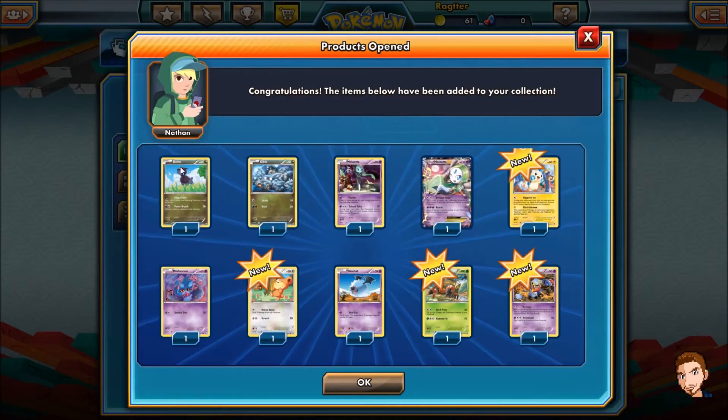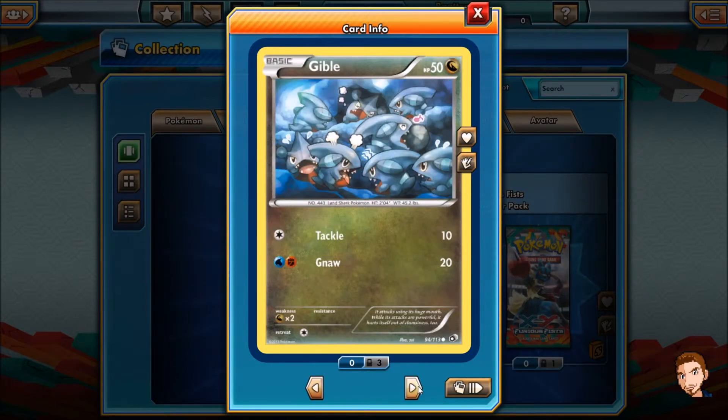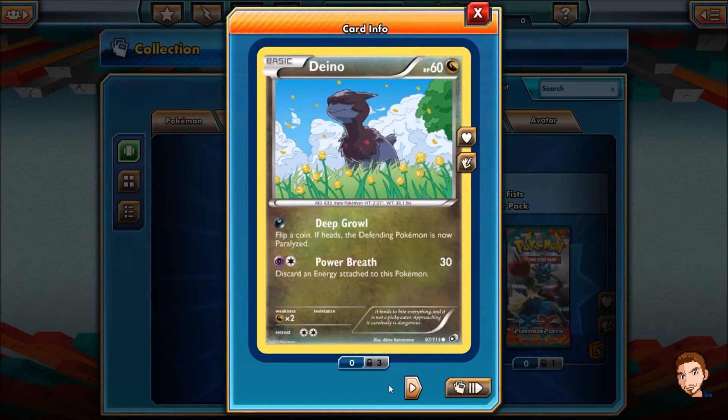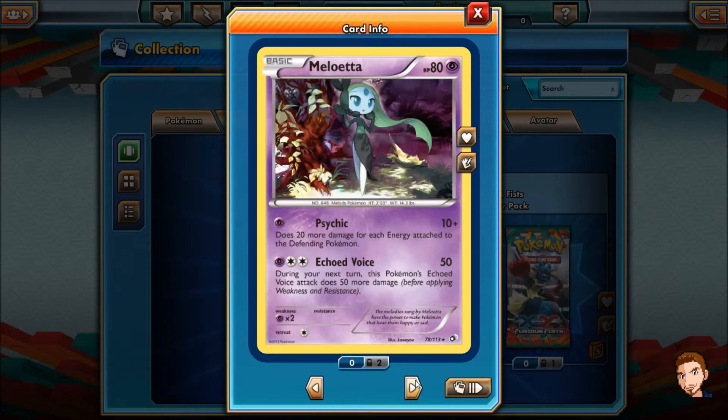Black and White Legendary Treasures — here we have 10 cards. Dino: Deep Growl, flip a coin, if heads the defending Pokémon is now paralyzed. And Power Breath, discard an energy attached to this Pokémon. Another Gable — I have 3 of those now. How many dinos do I have? 3, and then I have another one with different card art. Tackle and Gnaw — Fighting and Water energy. A Meloetta — Psychic, does 20 more damage for each energy attached to the defending Pokémon. That's like Mewtwo EX but really weak. Echoed Voice: during your next turn, this Pokémon's Echoed Voice attack does 50 more damage. Always really good to have those.